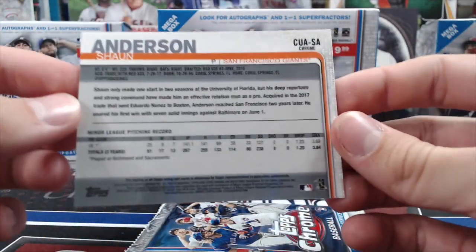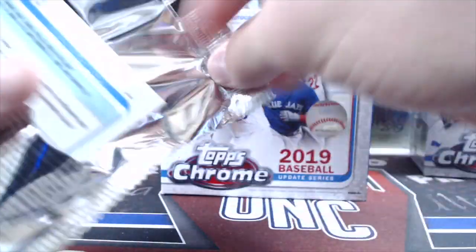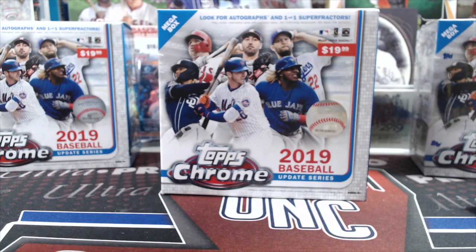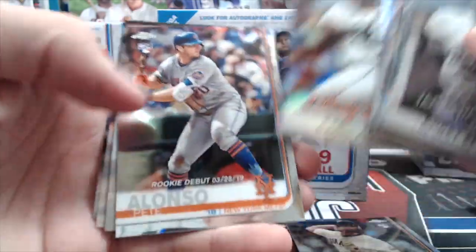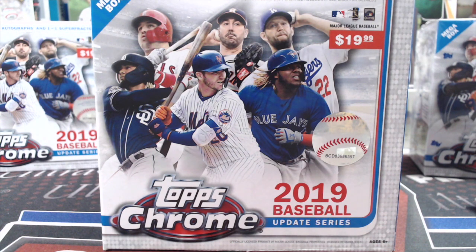Not numbered, but pretty sweet looking — just a sticker auto. I think they all are stickers in this product since it's Chrome. They loaded it up with various rookies that are assigned more than others, so it's going to be hard to pull the big names, especially when they made so much of it. At least we did get an autograph — no complaints. The refractors are numbered to 50 and very hard to pull, so keep your budget in mind. You're going to find a lot of Sean Anderson-type autos in this.